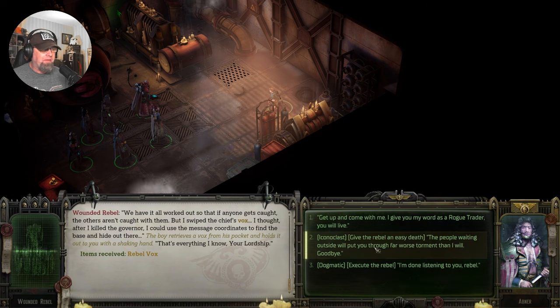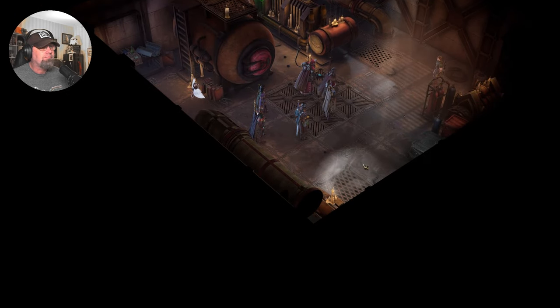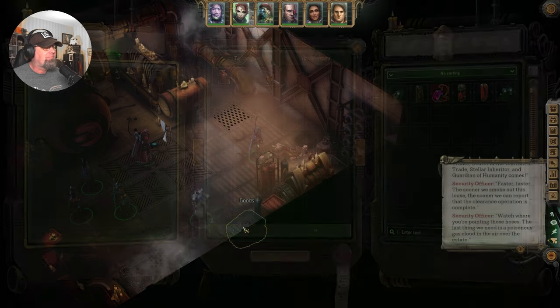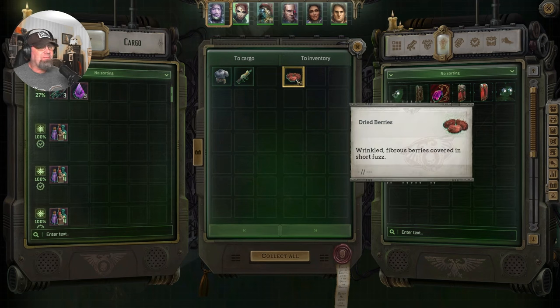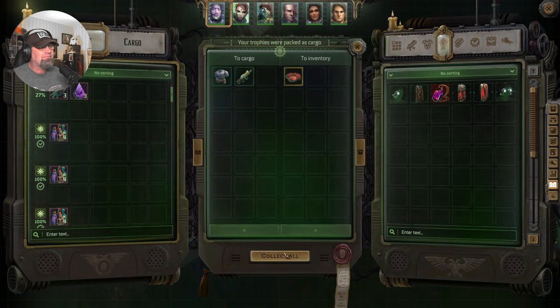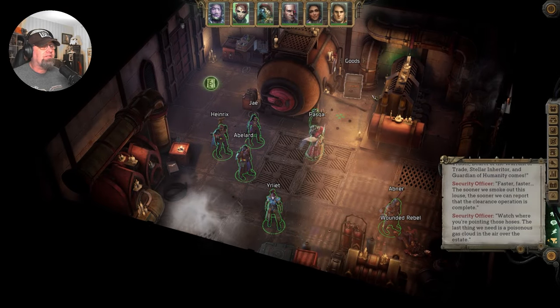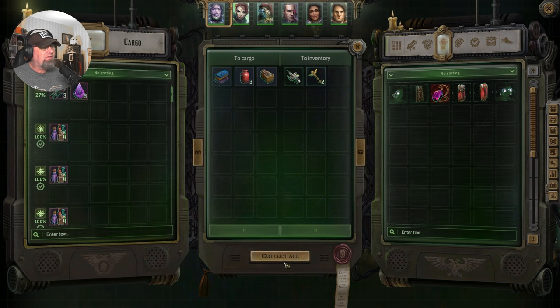We're going to give him an easy death — the people waiting outside will put you through far worse. Goodbye. We've got some goods — wounded rebel. He also has these wondrous wrinkled fibrous berries. Anything good? No. More goods in here — tech use 95%, some more keys, a disinfection device — 15 bonus to carouse.